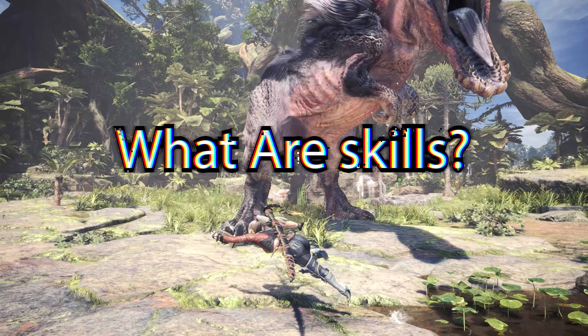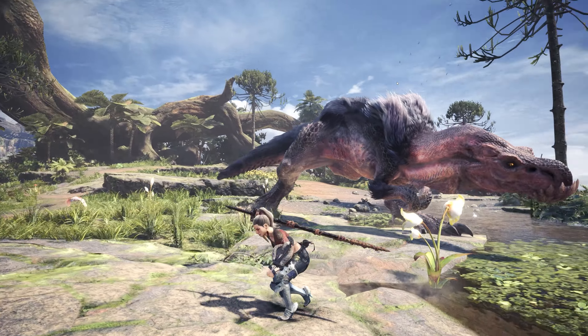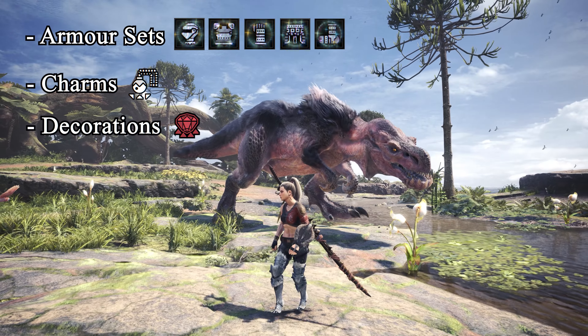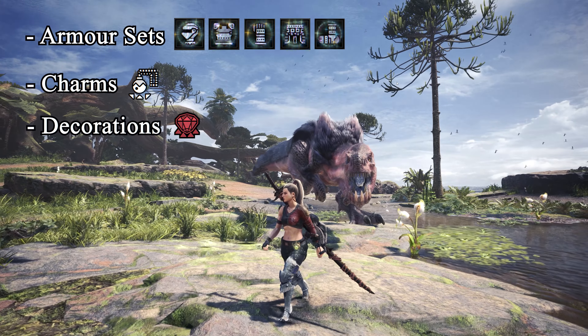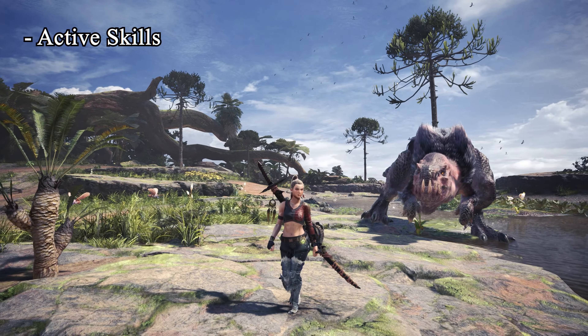So what are skills? Skills in Monster Hunter World are abilities that enhance your character's performance. You can gain them from equipping armor sets, charms, and decorations. There are three types of skills: basic skills, also known as active skills; toggle skills; and set bonuses, also known as passive skills.